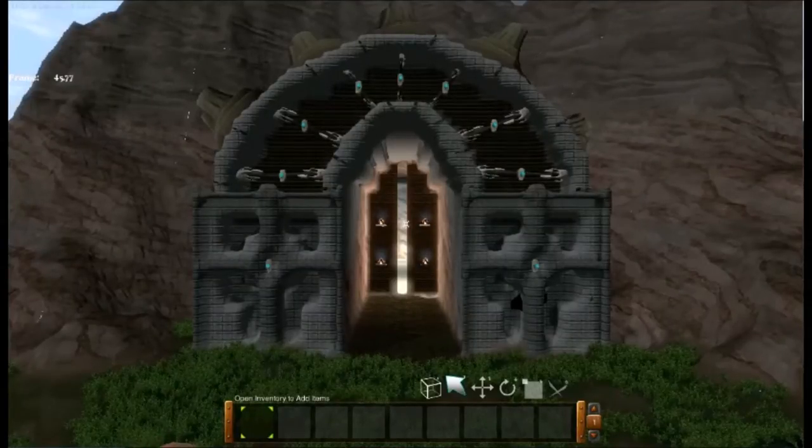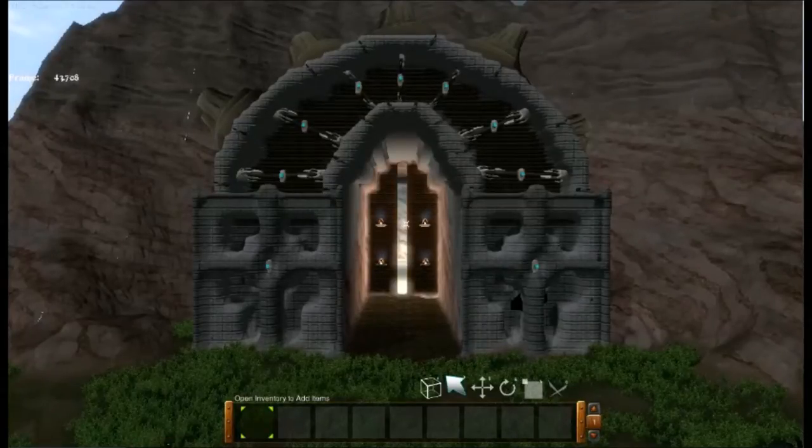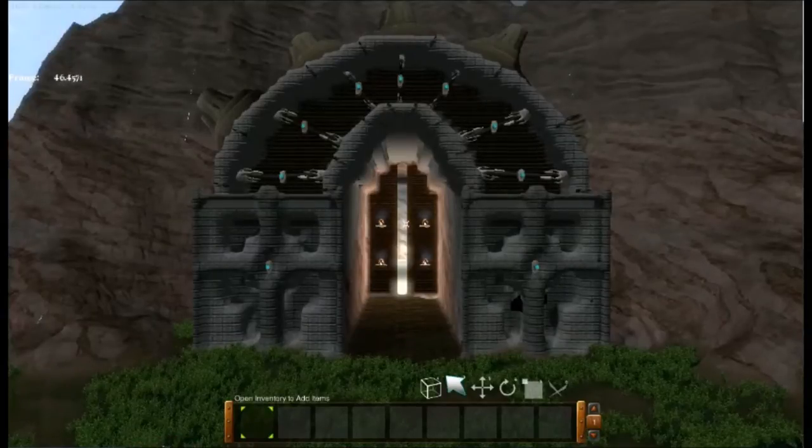This is going to be part one. I actually have no idea how many parts to this build I'm going to post because I have two more rooms that I have to hollow out and then decorate. I think I have the throne room and the mining town slash town area. I'm not sure if I'm going to make it just a mine or a town and a mine, but I'm sure I'll get an idea. And without any further ado, on to the tour.